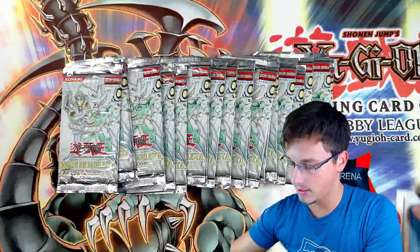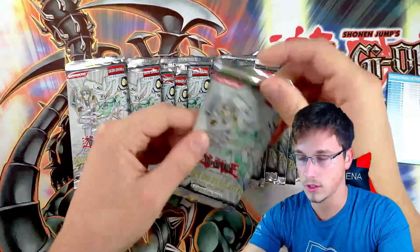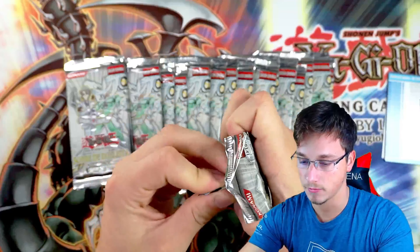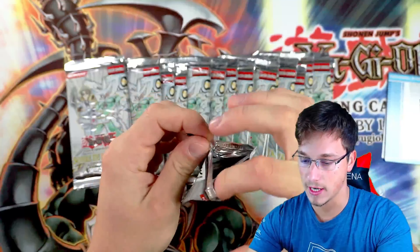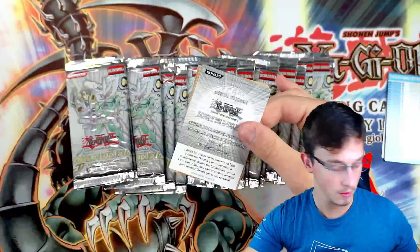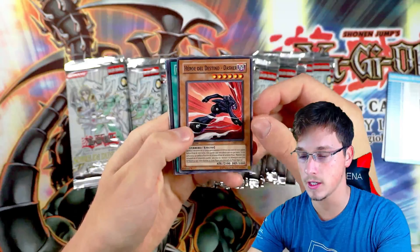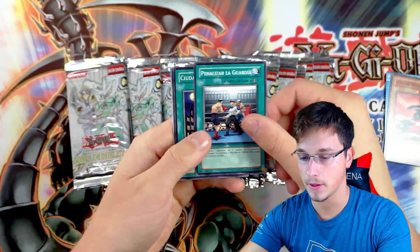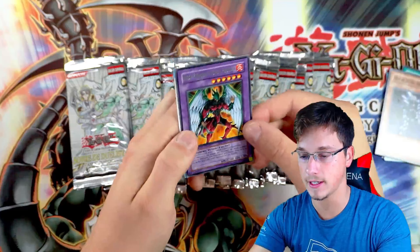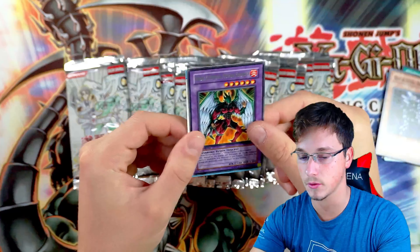These are completely unscaled, guys. I purchased them from an official store — it's an OTS store, essentially one of the best in Madrid, so I can guarantee these are unscaled. Let's see what we can get. Dasher as a common is pretty nice. Then we have Guard Penalty, Dark City, Diamond Dude, and Phoenix Enforcer. Nice rare. Very cool card, Phoenix Enforcer.